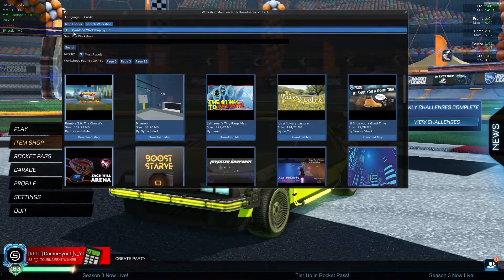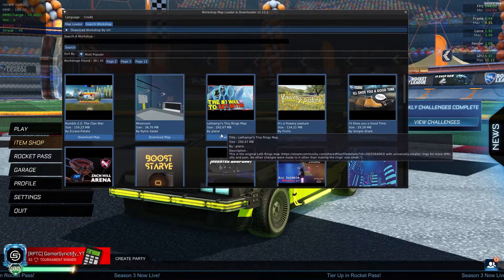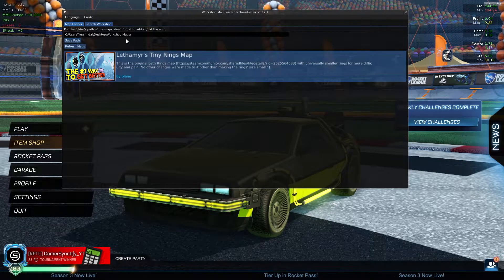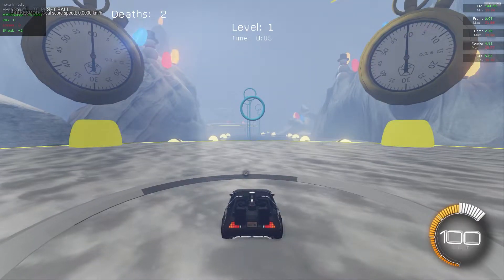All these maps are here. You guys can also search right over here — just enter a map name and search. After you've found the map that you like the most, you can just click on the download map button and it will go right into your map loader. Then you guys can just click on it and you'll be loaded into the map. As you can see, the map has been loaded and it is that easy.